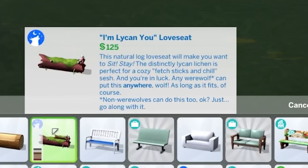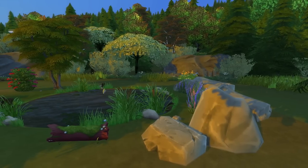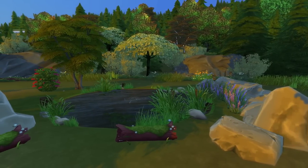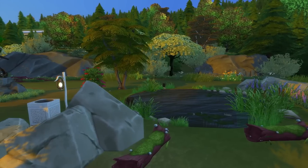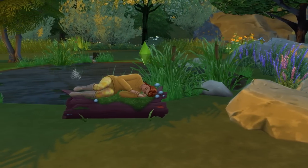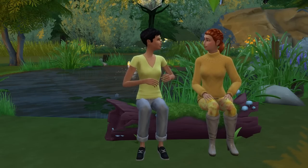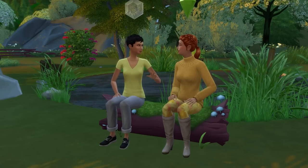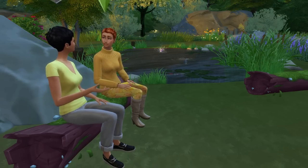Moving on, we're looking at the Lycan Loveseat, which I'm clearly liking. While this really is just a loveseat, it's the only loveseat in the game that truly looks like it could be part of a natural outdoor setting. This can make it an awesome inclusion for more foresty builds or anywhere that you want to add a seat outside without having it look like you just added a seat — because sometimes we want to live that rainforest life and still have a place to sit down.